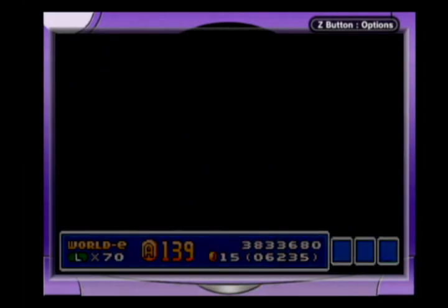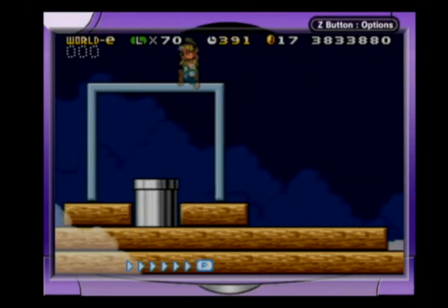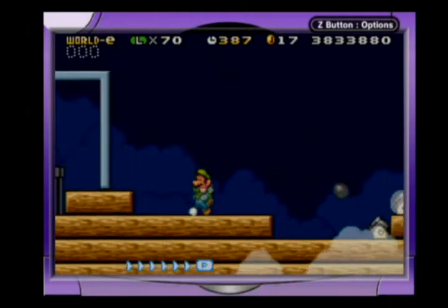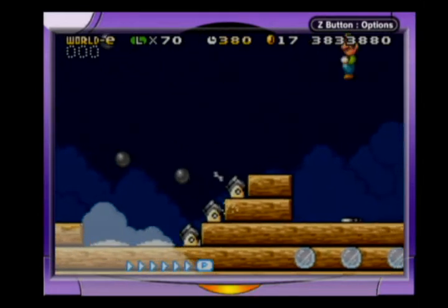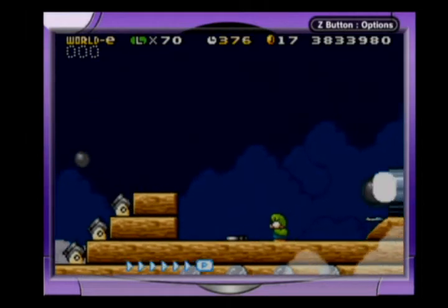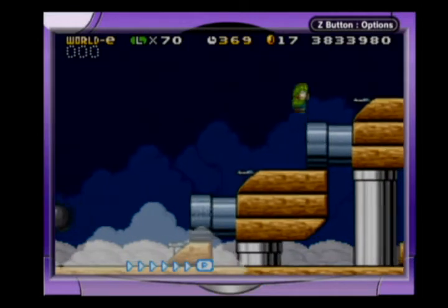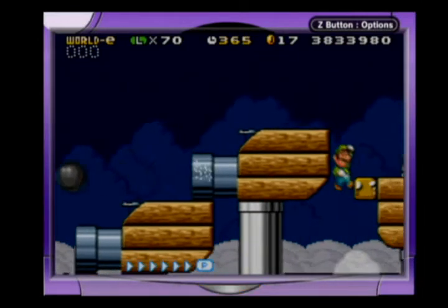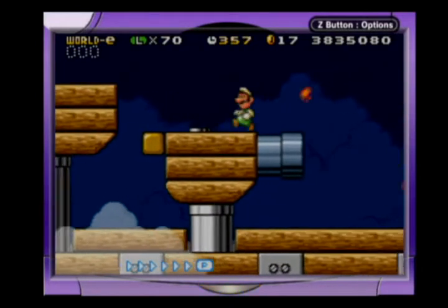Let me tell you, this level is hard — about on par with Bowser's Castle Redux. Can't even speak here. Anyways, as you see, it takes place right where we left off in the chamber with Boom Boom. And right off the bat, they're going to start throwing cannonballs at us and rocky wrenches, and then giant cannonballs. But there's plenty of power-ups scattered throughout the stage, so there's plenty of room for error.